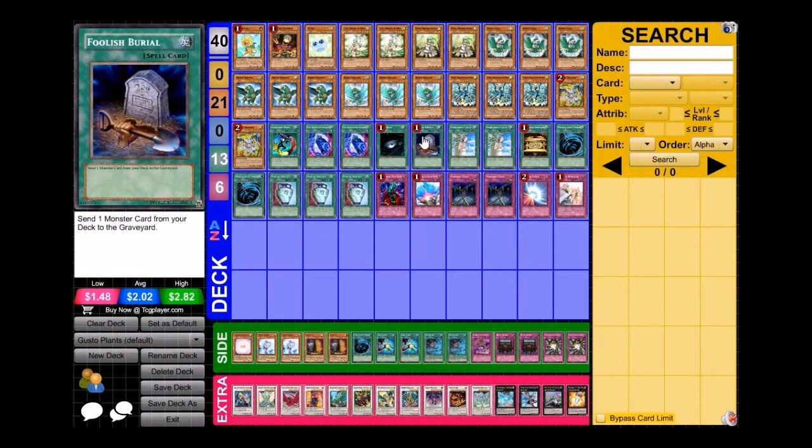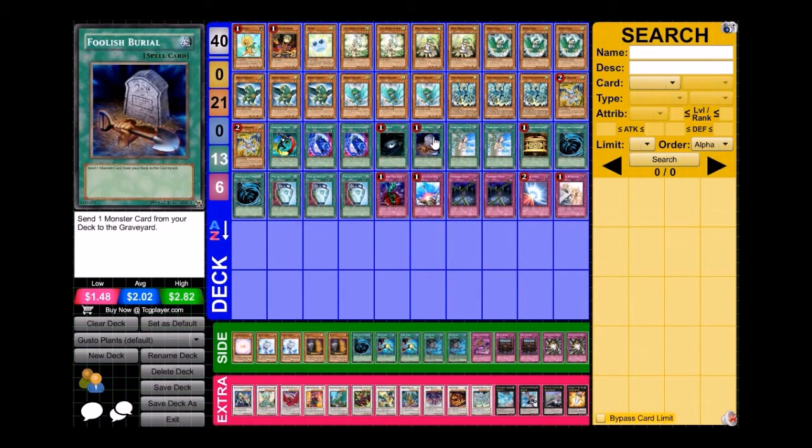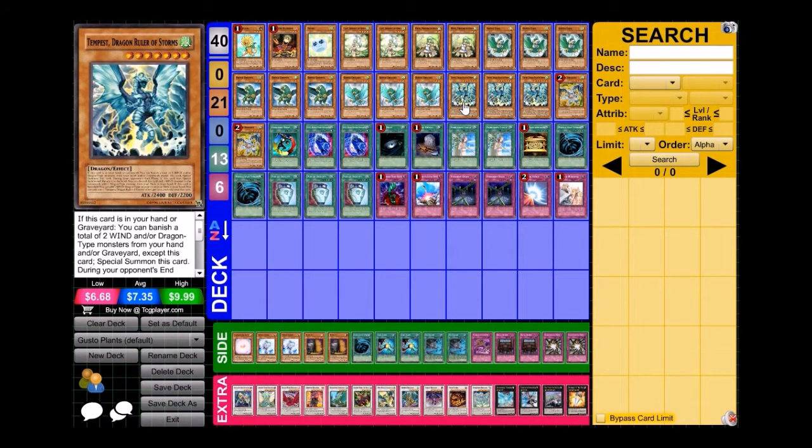Foolish Burial was added for two purposes: one, to get to Dandelion or Spore faster, and two, to get to Tempest faster. There are times five turns in I still don't have Tempest, so Foolish Burial helps by dumping Tempest into the grave so I can special summon it and go off from there.